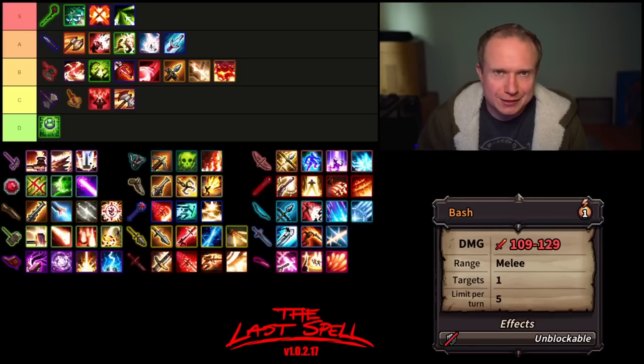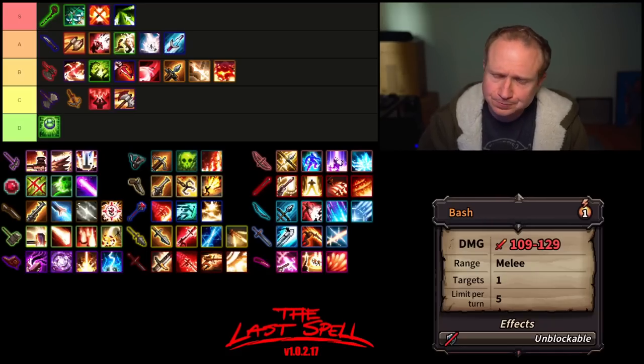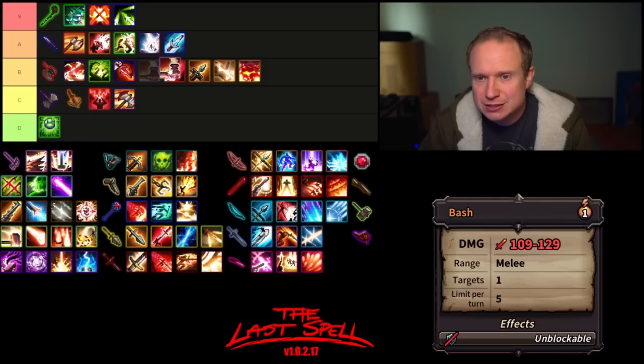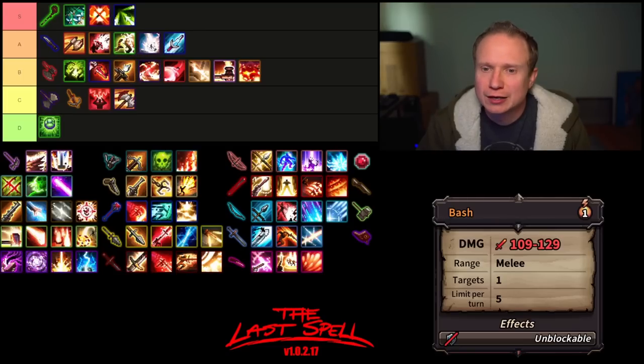Now onto the one-handed hammer. The core of the one-handed hammer's kit is an unblockable melee range, five uses per turn hit that is surprisingly hard hitting. I think Bash is limited by the melee range — its unblockable nature is kind of nice, but I think it lives somewhere in B tier, below Backstab. I would much rather have Entangle or Backstab. So I'll put Bash down in B tier — it needs some more love.